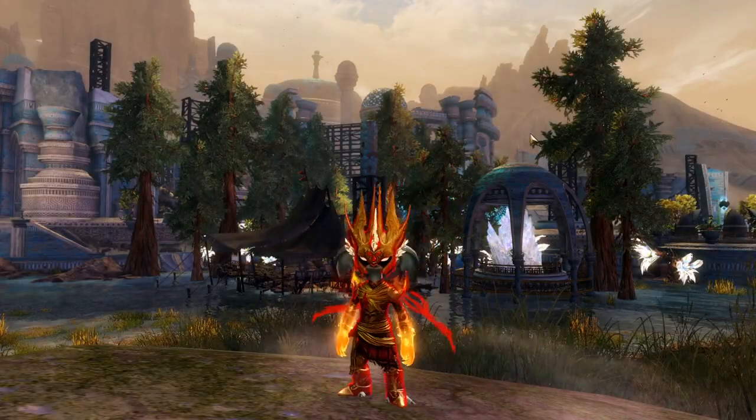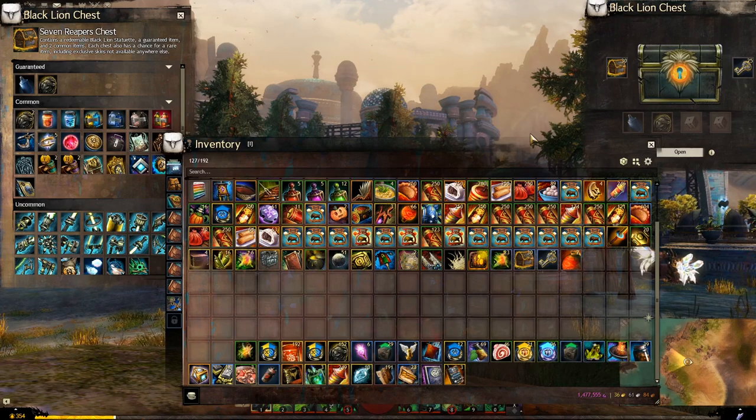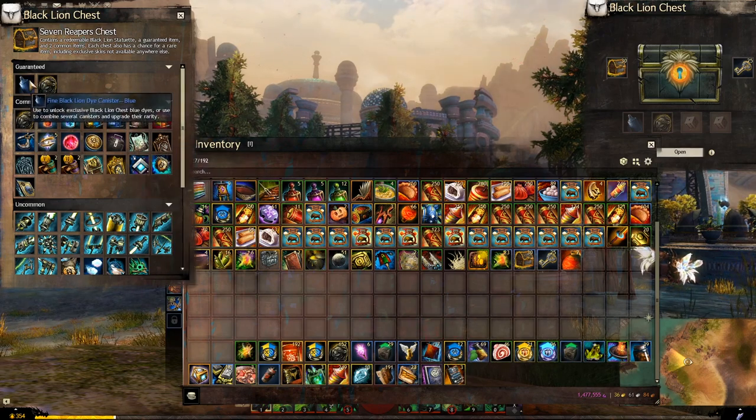Hey guys and welcome back to Guild Wars 2 to a brand new demo. Today we have the new Seven Reapers chest. Wasn't expecting a chest today so that is exciting. In this chest we have the return of the blue dye canisters, which is also very exciting.